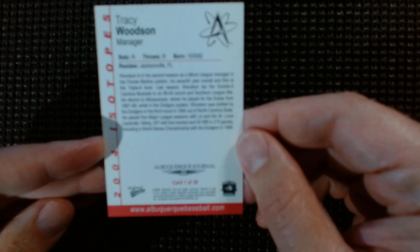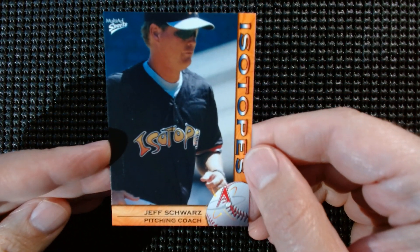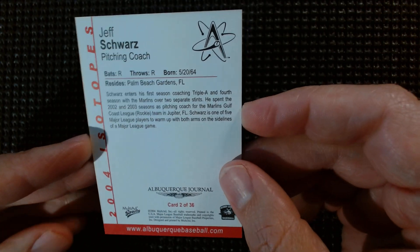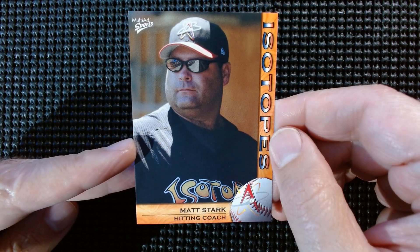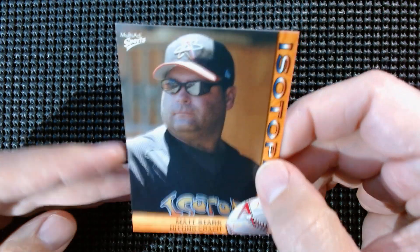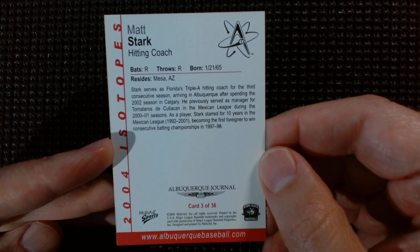Please pause and read if you want — card one of 36. My wife just got home but went to the other room, so maybe she'll pop in. Next is Jeff Schwartz, pitching coach. Of course I'm going to show you the backs of all these cards, because these would never be seen by other people other than Isotopes fans. Matt Stark — I misspelled last time saying he was a player, but he's the hitting coach. Card three of 36.